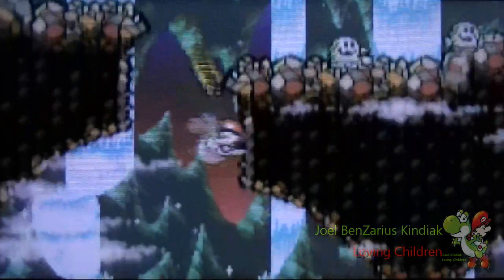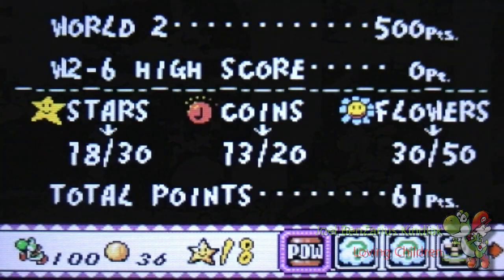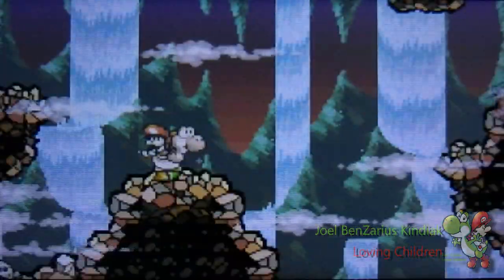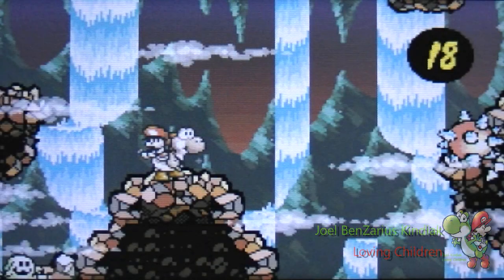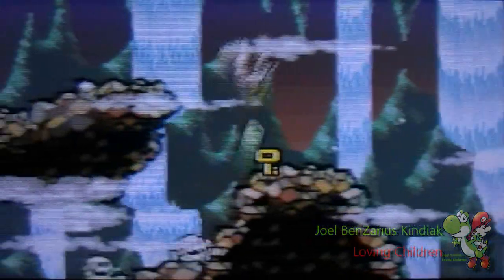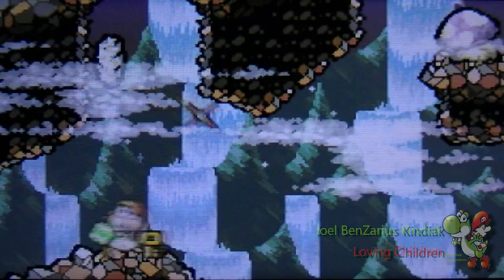There might be a door somewhere here — a very crafty secret hidden. I'm gonna use the magnifying glass just so I can find out where it is. Your red coins are here. Unlock this thing.